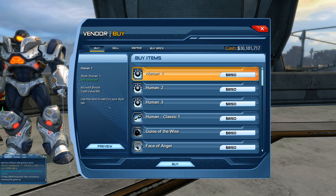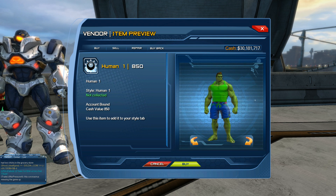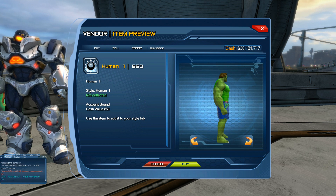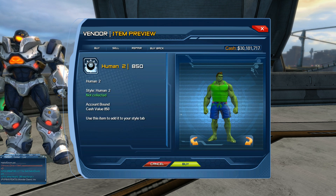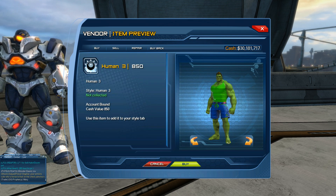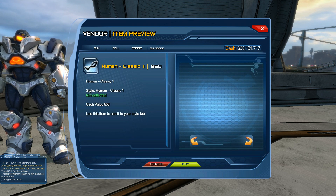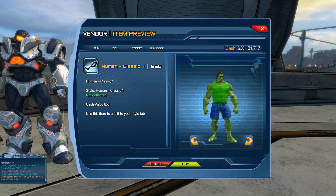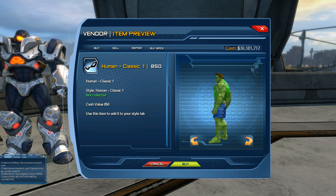First up we have the Human 1 skin, which is worth 850 Cash — we'll give you an all-around view of that style. Next up we have the Human 2 skin, and then we have the Human 3 skin. And then there's a Human Classic 1 skin as well, which has a kind of moody expression with a bit of a texture — it looks like the character is ageing a bit.